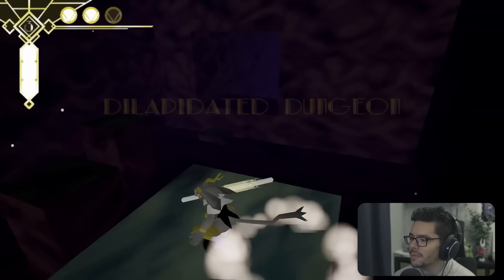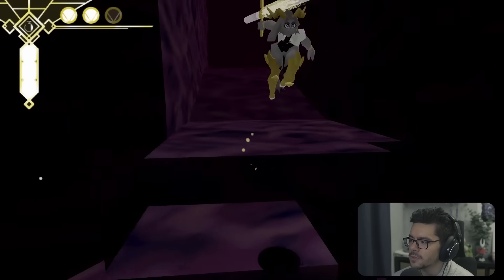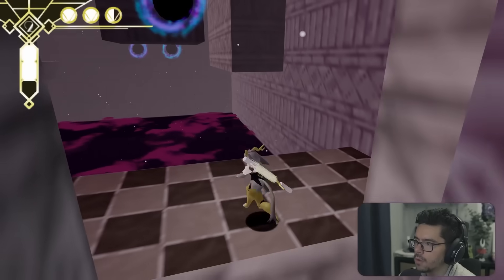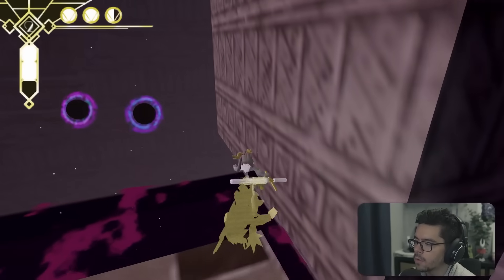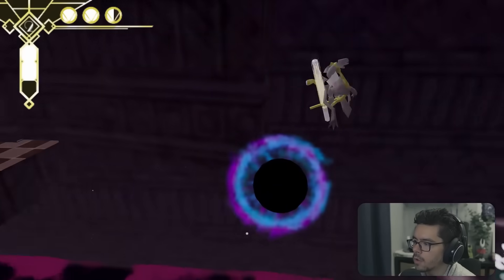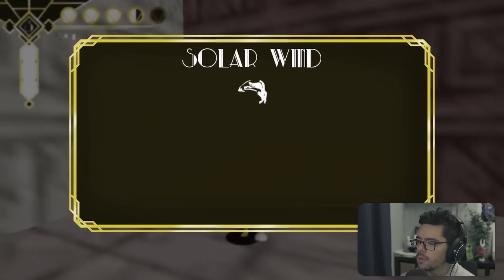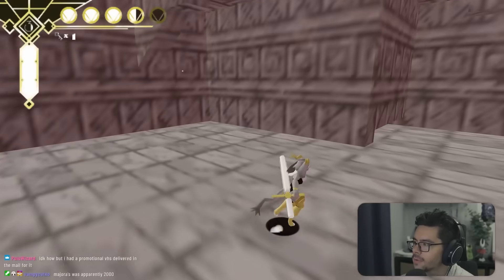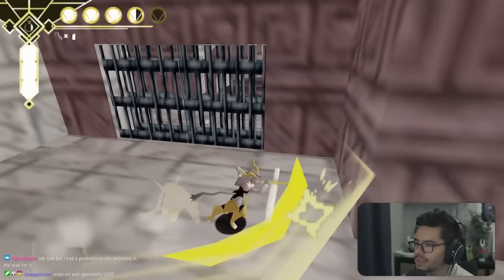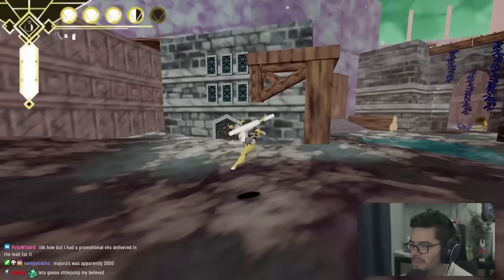Already feeling like I had a lot of movement capability, this ability gives even more options. Now we can see in dark areas — there's a dark room ahead. We also discover you can jump while sliding, which I immediately wondered about as soon as I got the slide. Of course I thought of it.